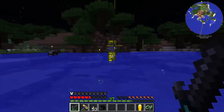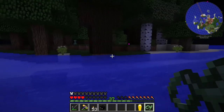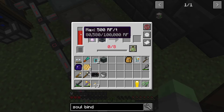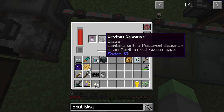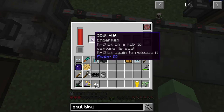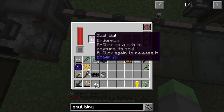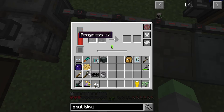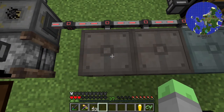Finally got the Enderman head! So here we are — we have made our Soulbinder and it is charging up on RF right now. We have our broken spawner, which is currently a blaze spawner, and a Soulvial which is an Enderman soul vial. If we use our XP, we can see this thing starts its progress. It looks like it takes a lot of power and makes a weird noise.